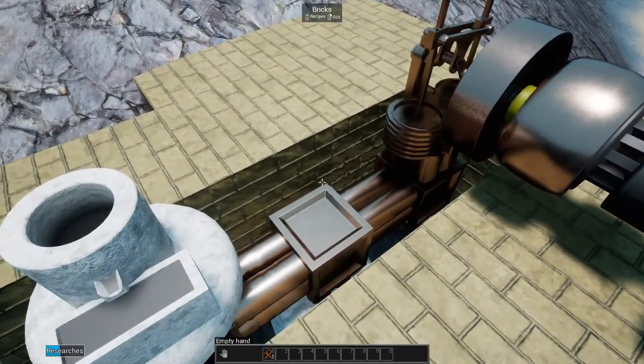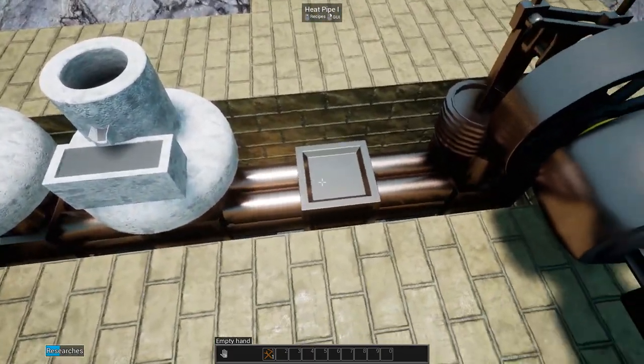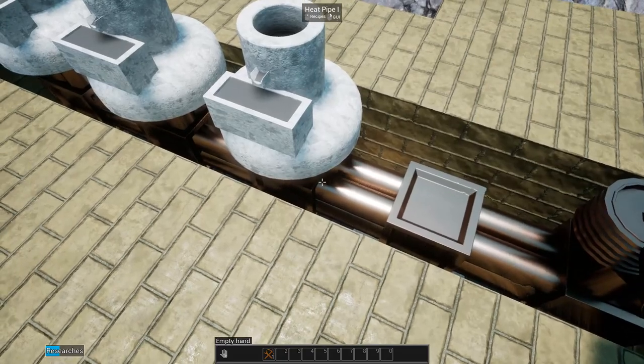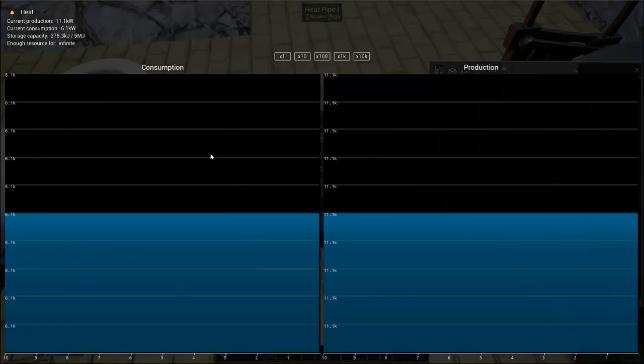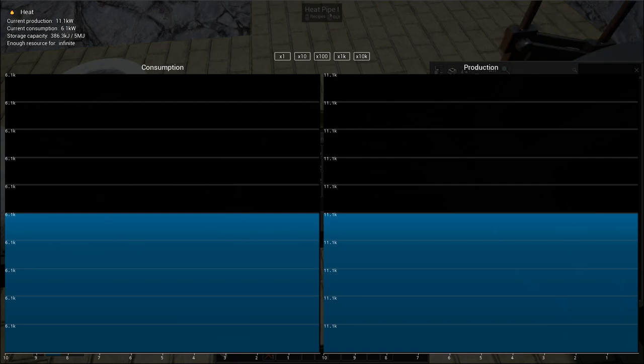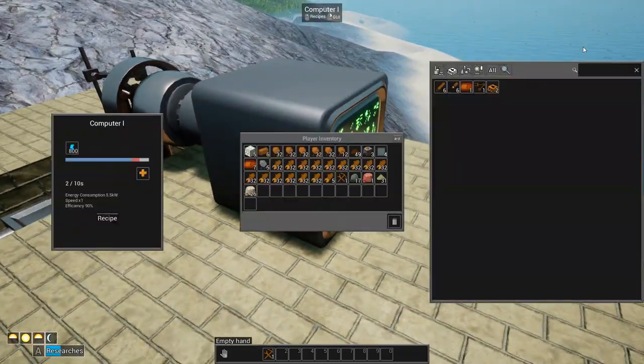And if I go into coal coke, that produces 16.5 kilowatts. I like the visual effects he's added — he's got heat waves. When there's enough transfer, the pipes actually glow. He's got all the statistics in there and everything. So research is still going and I'm going to keep plugging away — I'll be back.